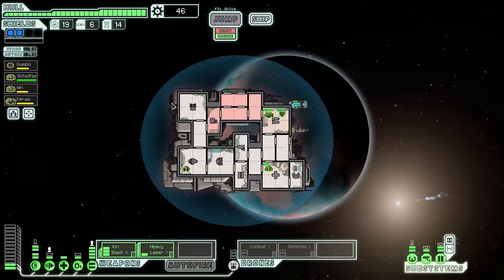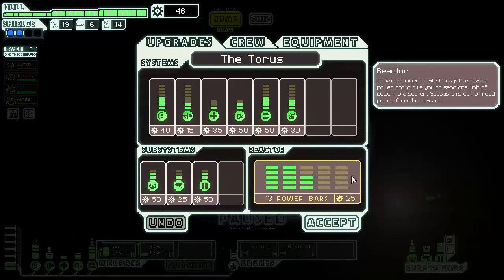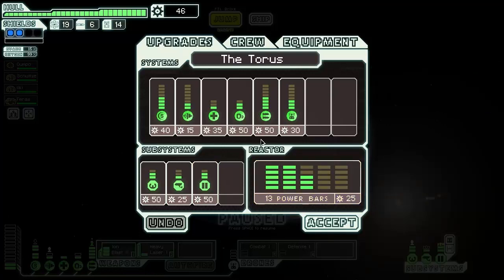We're going to open up all the internal doors and let oxygen come back in, then put everybody back to where they belong so we can heal. We need to get upgraded doors as soon as possible — let's take a look at these doors. A little bit more scrap and we need to get the drones upgraded as well.